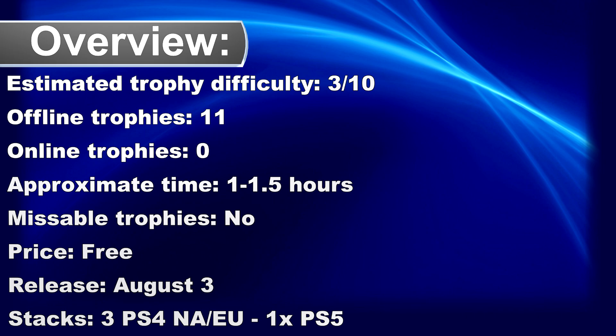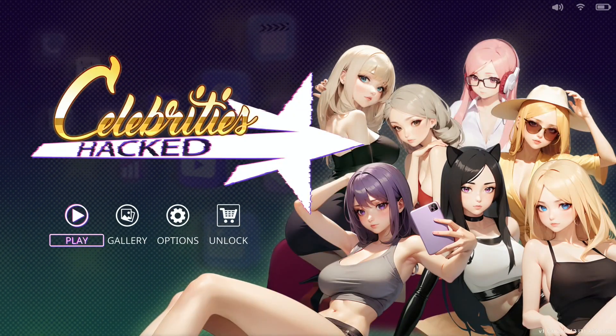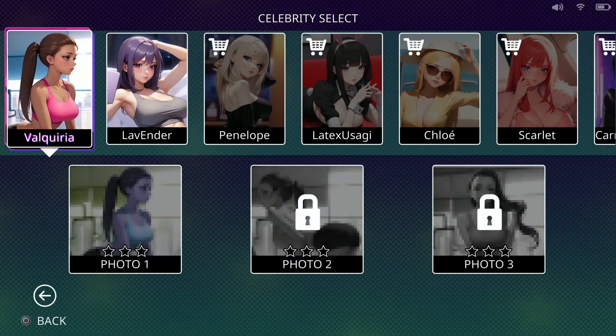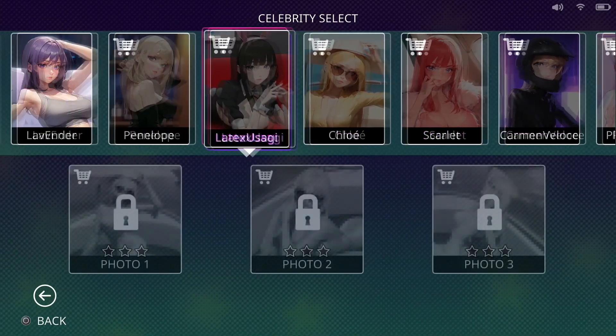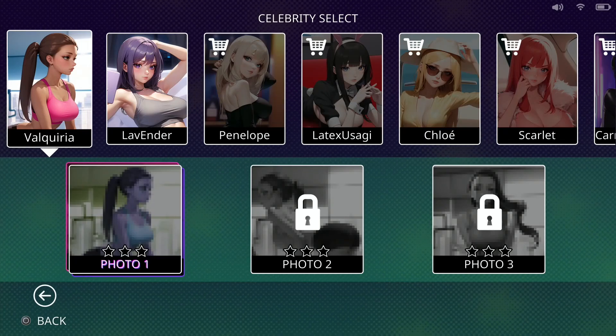What's up, Trofianta — we have a brand new free game in the PlayStation Store. The game comes with 11 trophies; unfortunately there is no platinum, but 11 trophies for free — why not. The game is called Celebrities Hacked, and probably you remember the game Cuties Hacked. Well, Celebrities Hacked is basically the same game with other girls, and yes, Cuties Hacked was also available for free.